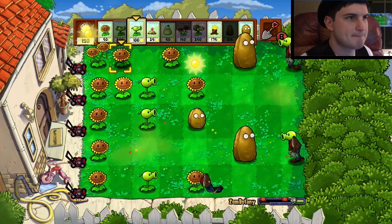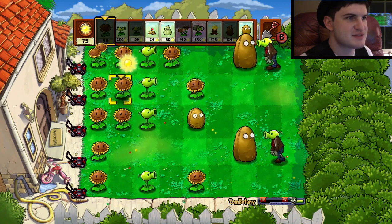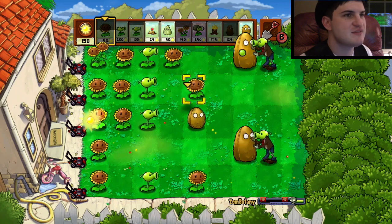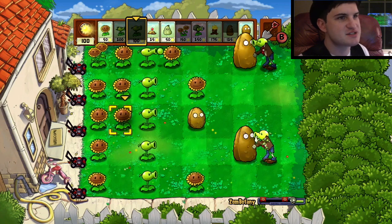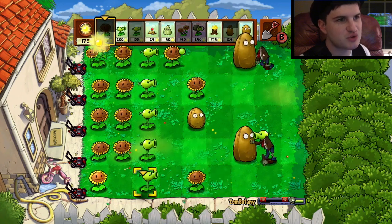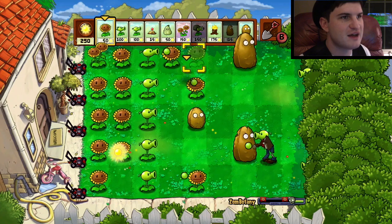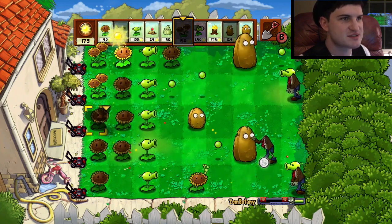I'll plant a Tallnut right there. And then when things are ready I could start planting more of my defense. I don't think I even need more expensive plants — I'm just using a regular setup. But on Zombotany 2, it starts getting a little bit more wild. It's when you're on the pool level, you get six rows instead of five. So this is easy compared to what's going to come up next.